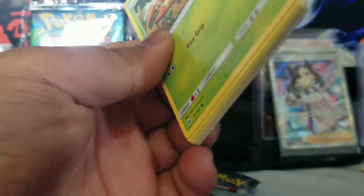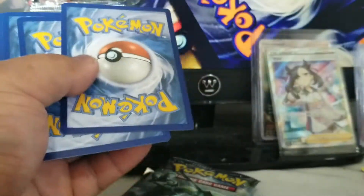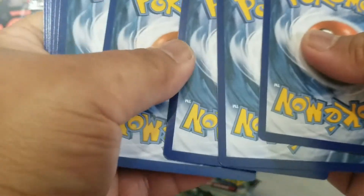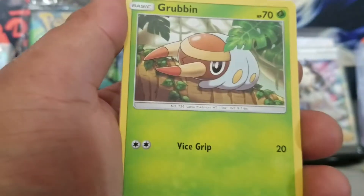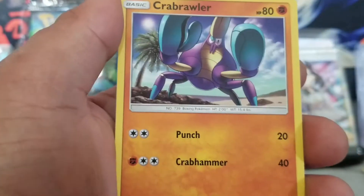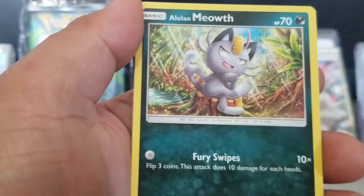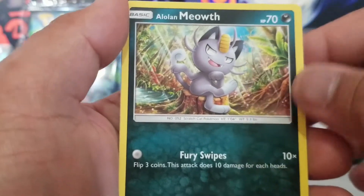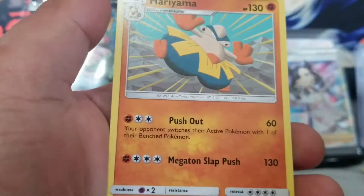I honestly just like opening packs — it's really just real-life Gacha, like my friend described it. Green code card. Sun Moon Base, so it's four. Fire energy, Boulder or Switch, Persian, Grubbin, Drowzee — looking all introspective at the beach, Crabrawler, Sandygast, Alolan Meowth, reverse holo Parasect, Sunny day, and Hariyama. Alright.